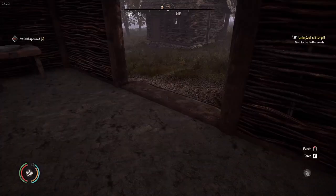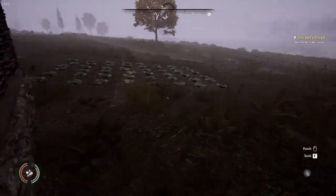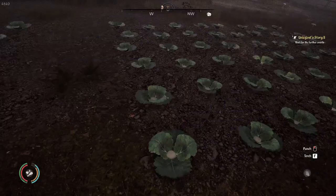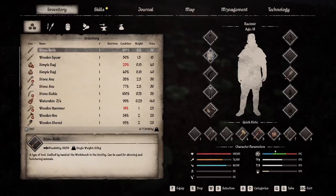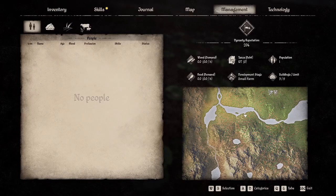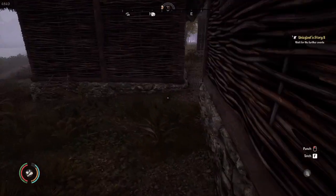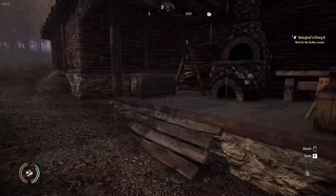Now that our inventory is cleared, we'll check on that field. We decided to plant some rye here, which means I need some fertilizer and some rye seeds. Let me quick check the management tab — I have a three-by-three field and a three-by-four field, so I need 21 fertilizer and 21 rye seeds.